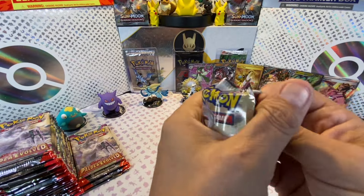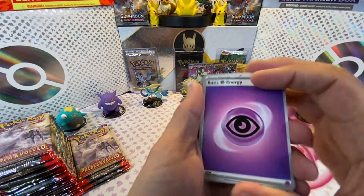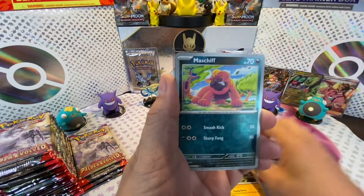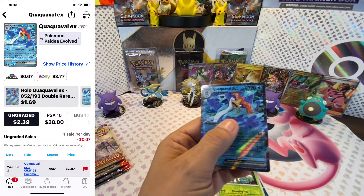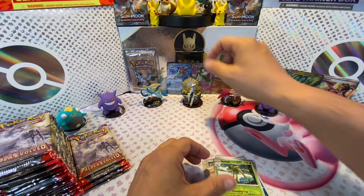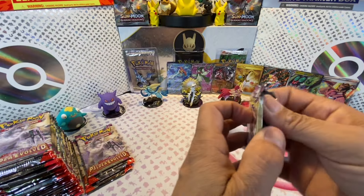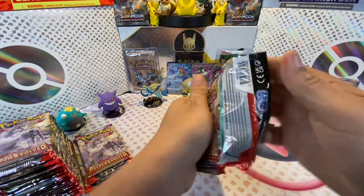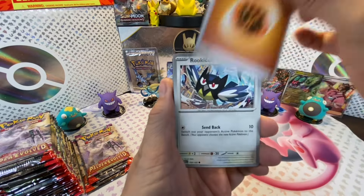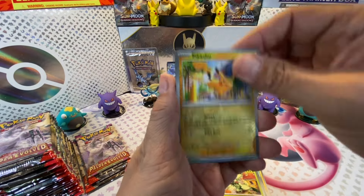This is amazing - look at those bangers! Here we go with the next pack of Paldea Evolved. We got energy: Rookidee, Pikachu, Slakoth, Wattrel, Tauros, Practice Studio, Floragato, Pikachu, and Ceruledge. There it is!